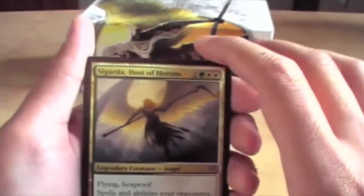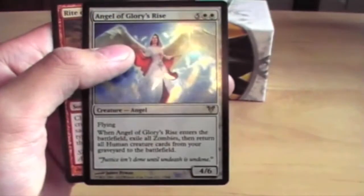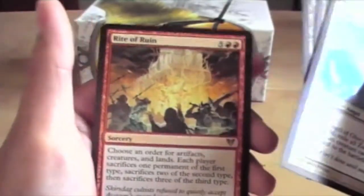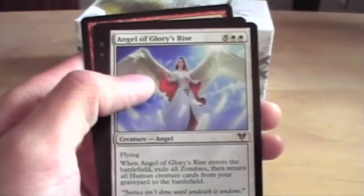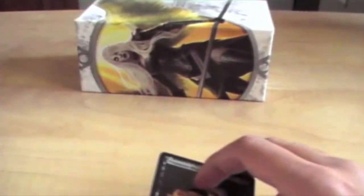So to recap the video: we got a Sigarda, Slayer Stronghold, Lone Revenant, a Foil Angel of Glory's Rise Rare, and a Rite of Ruin — two of those. And in the previous video, pulled an Exquisite Blood Rare Foil, Rite of Ruin, Descendants Path, Angel of Glory's Rise, Demon Lord of Ash Mouth, and a Zealous Conscripts. So all together, not a bad Fat Pack, I would say.